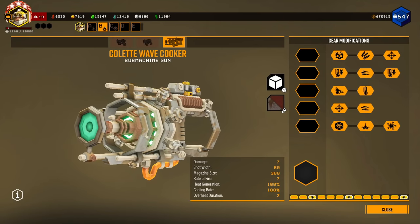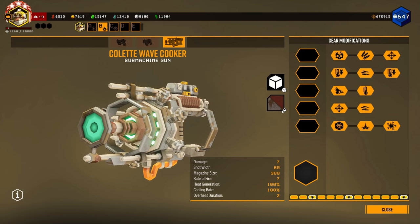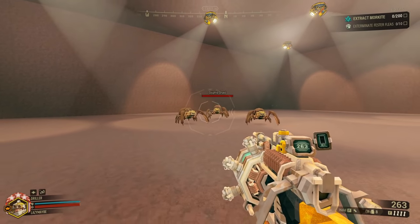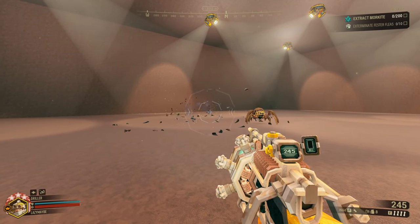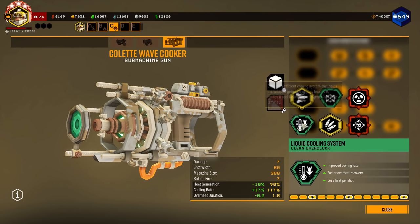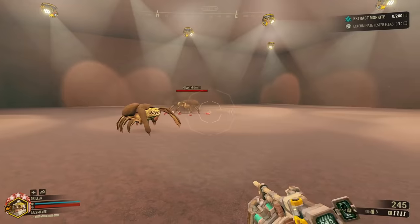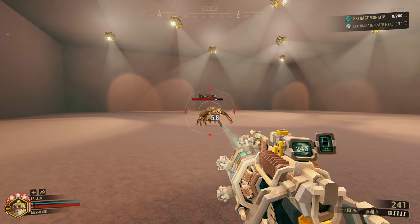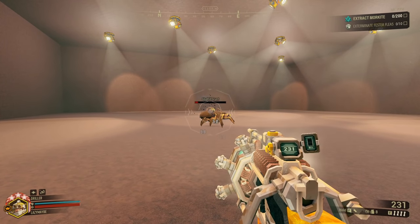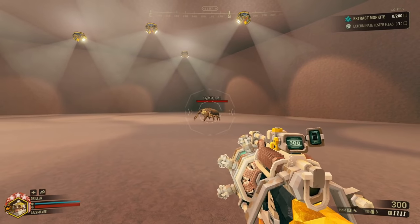Wavecooker is a bit of an odd duck. Before doing anything else, we ought to look at the way this thing actually shoots. When firing this gun, you'll probably notice pretty quickly that you can damage multiple enemies at once. You may also notice that this gun has an overclock that gives blowthrough. But what does that do if the gun can already damage multiple targets? While you can damage multiple targets, you can't damage multiple targets if one of them is behind another one. You need mostly unobstructed line of sight for each enemy.